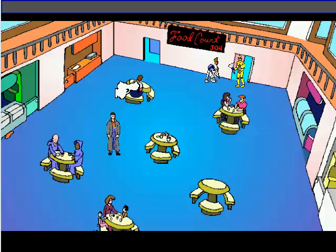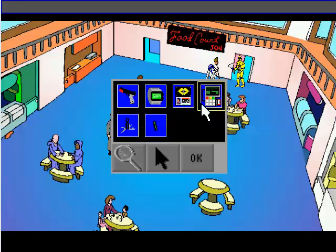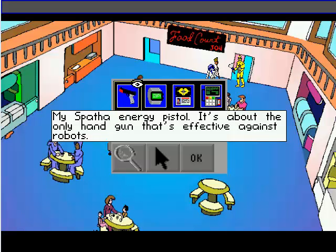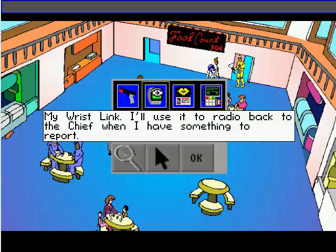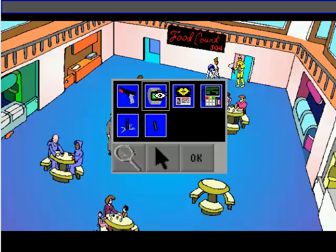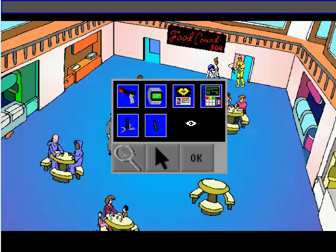I'm right-clicking and you can also go up to the thing here. Got me a gun, got me a watch, got me a badge, got me a calculator it looks like. Let's check these things out. Voice back — the energy pistol, it's about the only handgun that's effective against robots, fully charged. My wrist link — I'll use it to radio back to Chief when I have something to report. My badge — it helps me move to the front of the line. Seems like he treats his authority with very much... professionalism. That's not the word I was trying to think of. Respect? He respects his authority.